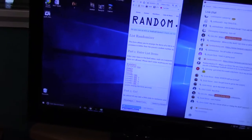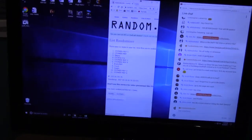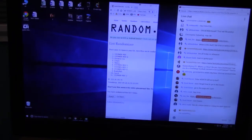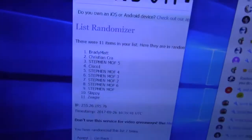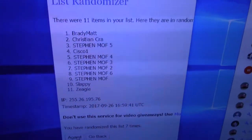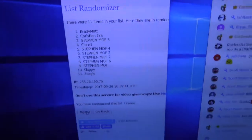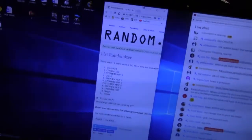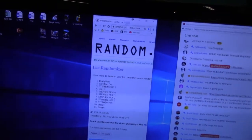Spectra Football, one two three four five six seven. Brady, Matt, Christian, Stephen, Cisco, Stephen, Stephen, Stephen, Stephen, Stephen, Slappy, Zeagle — Zeagle, you set it up, but everybody from seven down gets two cards because once we get to eleven we go back up to seven.